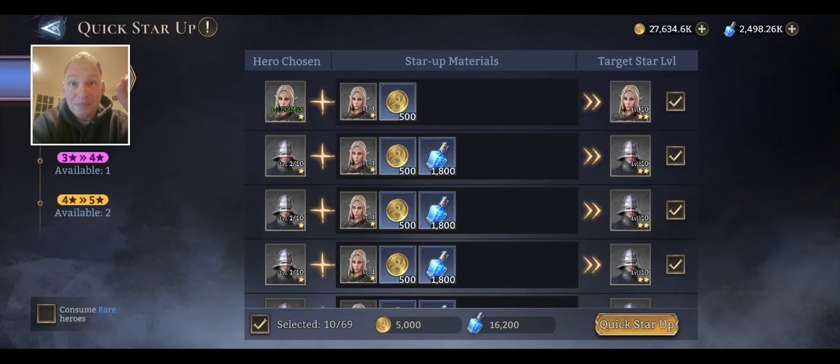This is what most people use and love — I abused it in the beginning stages of the game too. What happens is the game will auto-select in the Hero Chosen column: it'll max level them, and then in the startup materials it leaves them at level 1, which makes sense because you can use them at level 1. But the problem is that is wasted cheap points for the event. So what you want to do is: everyone that you're using as startup materials, you want to level them up to level 10.